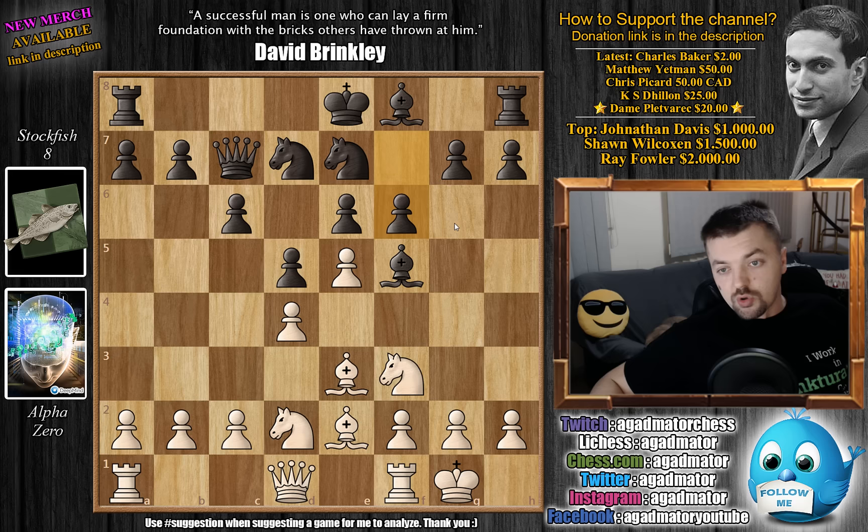Let's see how Alpha deals with this. Of course you can capture here, but Black will just recapture with the g-pawn. Black's plan is to castle queenside, and Black would have a really massive center. He could use the semi-open g-file to already start some sort of an attack against the White King — Black would have an excellent position. So what Alpha decided to do after f6 is to sacrifice the e-pawn, the central pawn, by playing c3.